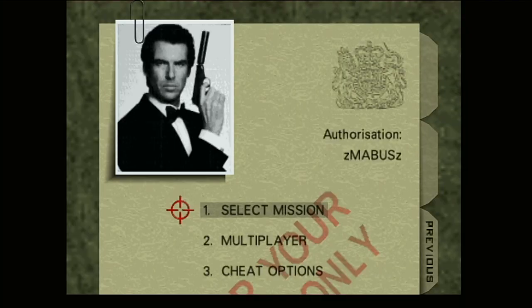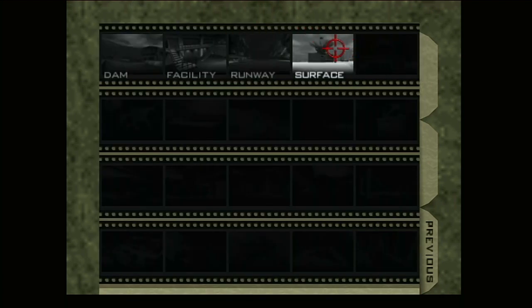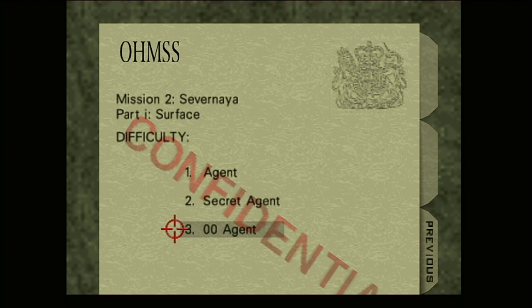The name's Mavis, and welcome to 007 Walkthrough. In this episode, we're going to take on Surface — another one of my favorite levels, by the way.